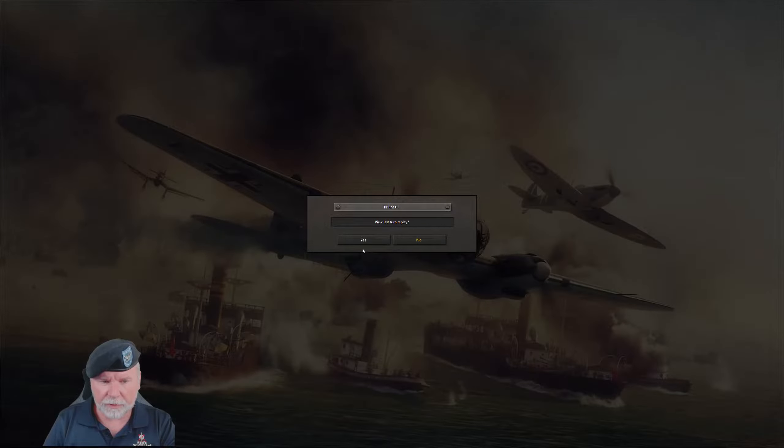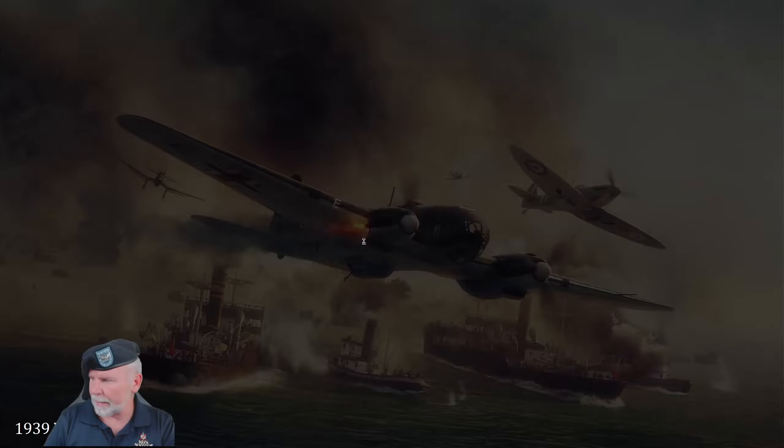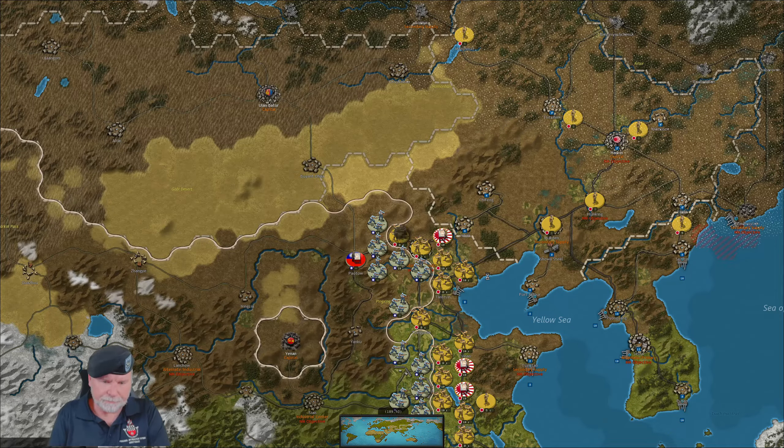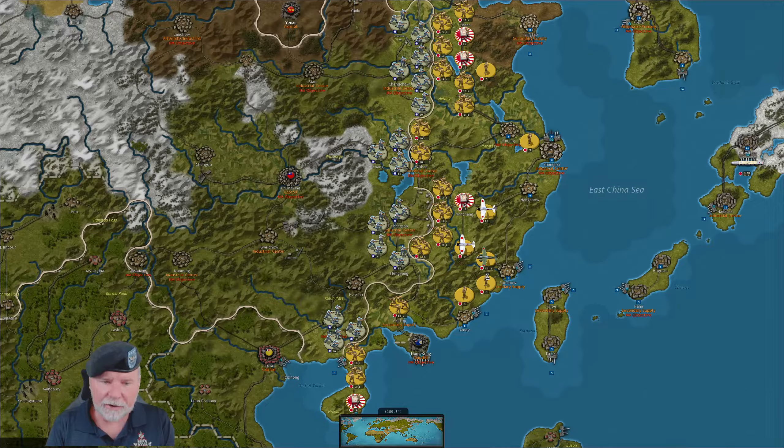Welcome back team. You're Gaming with the Colonel and this is Strategic Command WW2 World at War. We are playing against Kübelwagen from Germany, taking the Axis powers and trying a new strategy. The strategy centers around not spending much on the Japanese Army and instead putting a lot into submarines, seeing if we can destroy the entire American Navy early.